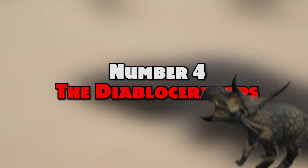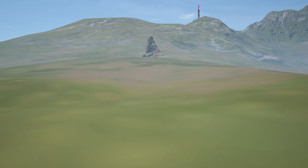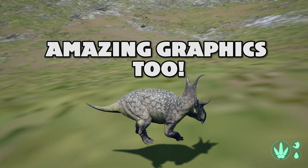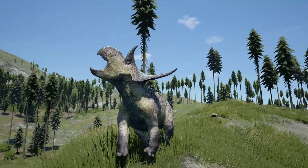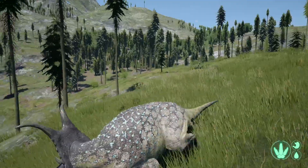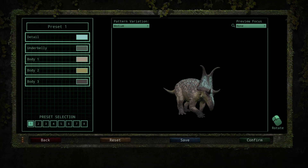At number 4, it is the Diabloceratops — the Dibble. This little beast is great against mid-tier dinosaurs in the Isle Legacy and anything smaller. It can also take on apexes if people know how to play it right. It's an absolute beast — very fast, great stamina, and it's got some good skin customisations. You can get lots of different colours for the Dibble.